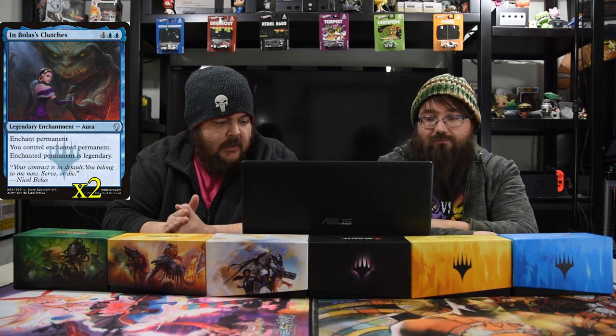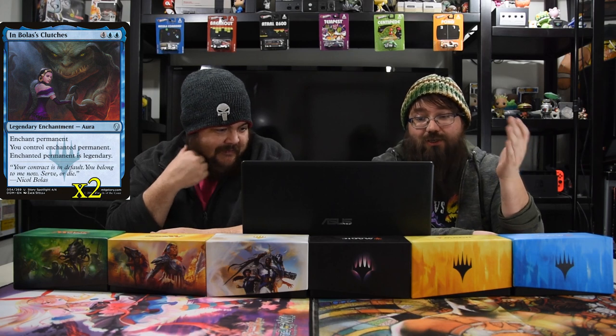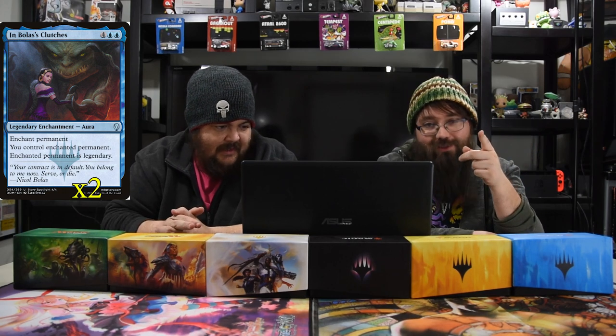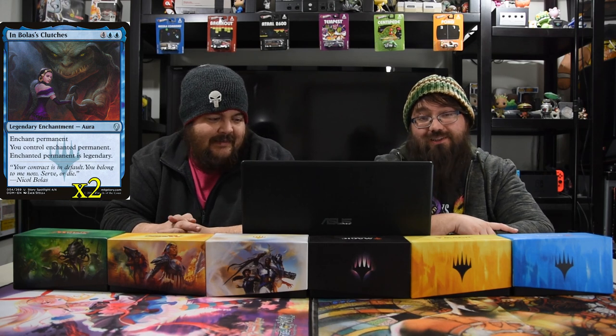The secret tech with the Thran's Temporal Gateway is In Bolas's Clutches — two blue and four: enchanted permanent you control is legendary. It's a historic card because it's a legendary enchantment, and the gateway puts historic permanents onto the battlefield, so you can flash it in and steal something. I've flashed this onto a Teferi when they were about to pop it and just took it. They had no idea what happened.